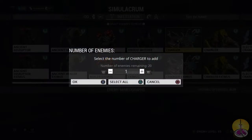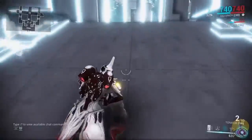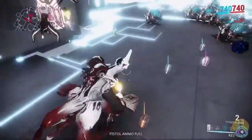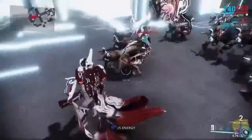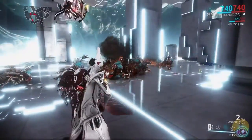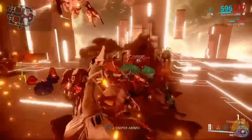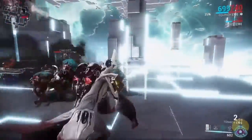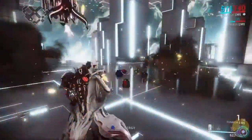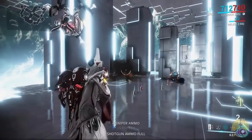Now against some chargers — 20 of them at level 85. Of course, when it comes to grenade launchers and explosive weapons, it does the best against infestation. Two shots and they're nearly all dead; I just have to wait for the rest to catch up. Two shots again and they're all dead. Pretty easy — very effective against infestation.